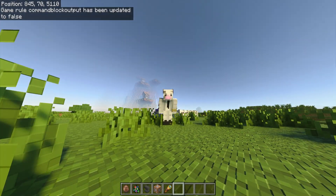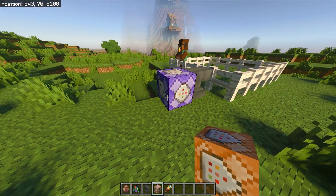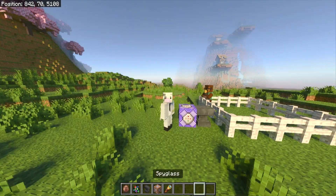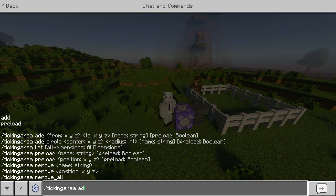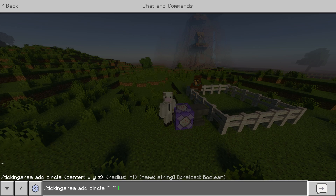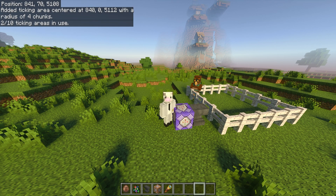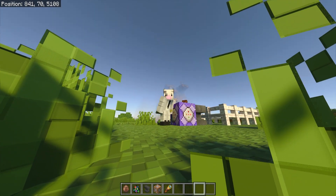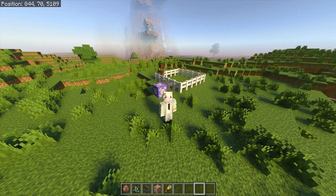The next thing you want to do is place your command block wherever you want it to be. Once you place it down, stay next to it and do: /tickingarea add circle ~ ~ ~ 4 and after this you can name it whatever you want — I'm going to name it 'npc walk'. Hit Enter and on the top left it should say something like '1 out of 10 ticking areas in use.' This makes it so your command block can be used throughout the world and not just within a 10-block radius.